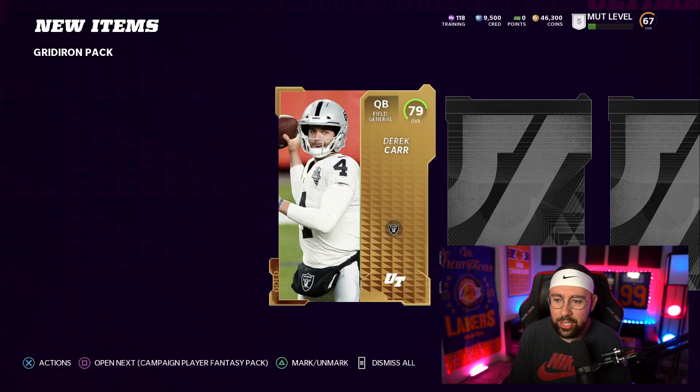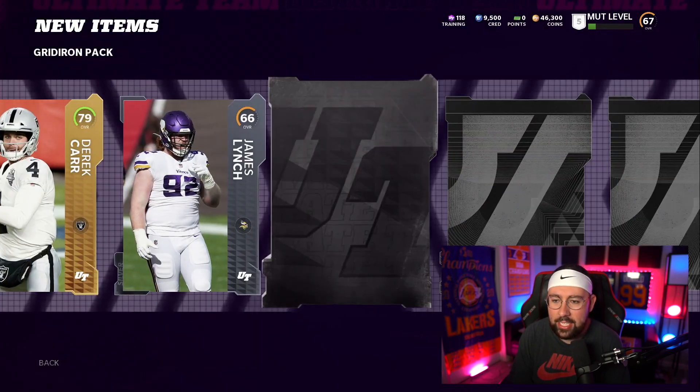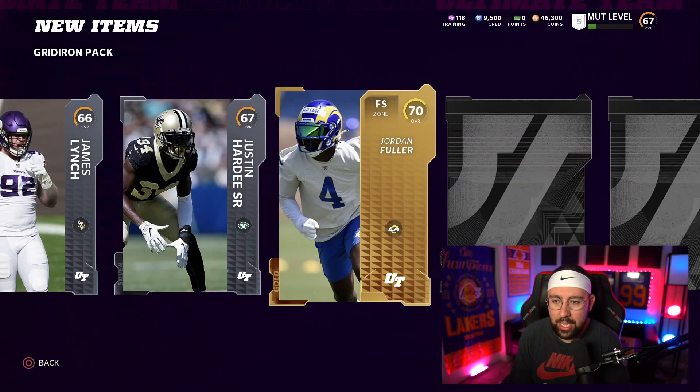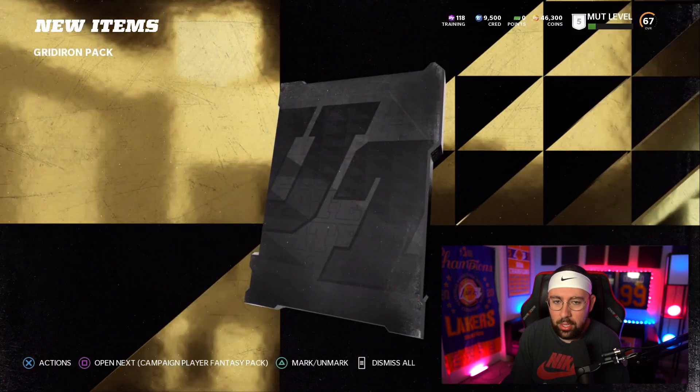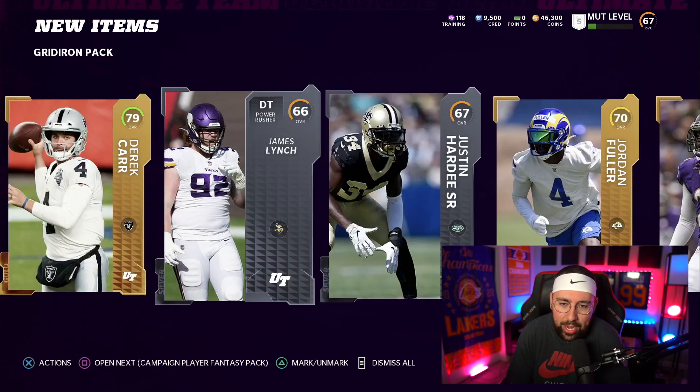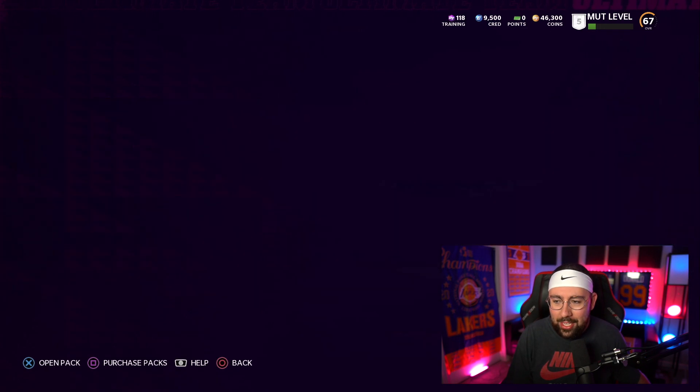Now we have a gridiron pack — I don't think these are as good as the pro fantasy packs, but it is literally packed. 79 — I like that, a 79 gold is damn near an elite. Let's get another gold — Jordan Fuller, the Ram. And another gold, okay, that's fine — it's training or coins, we'll see.